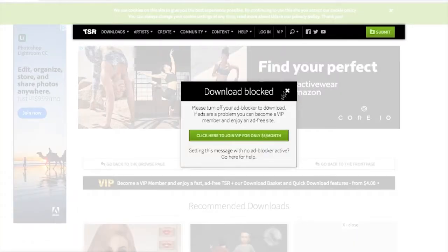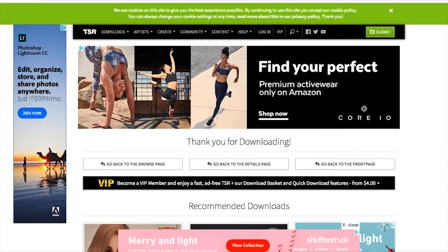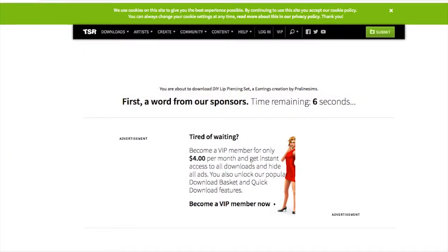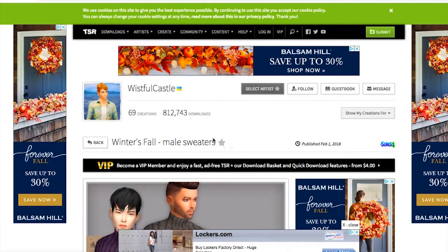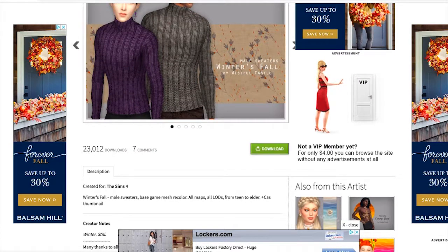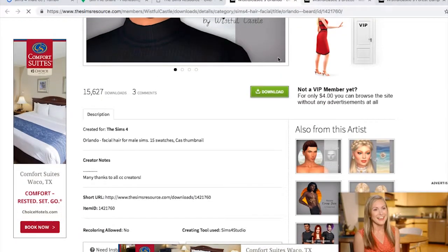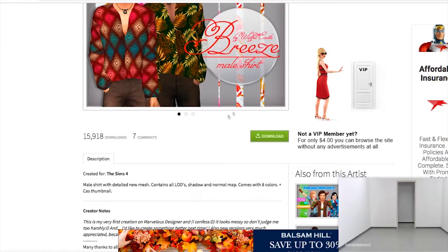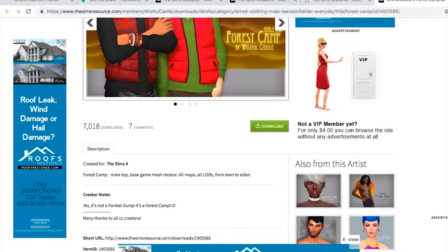Let's see what we have gotten. Download blocked — I don't have any ad blockers on my computer, so I don't really know why that's happening. Six seconds. We're going to download this. These are some dude sweaters for fall — cool. This is some facial hair. I definitely need some facial hair in my game, so we'll go ahead and download this. This is from Whistful Castle again — just some slouchy shirts.